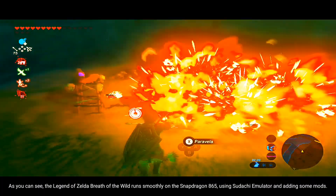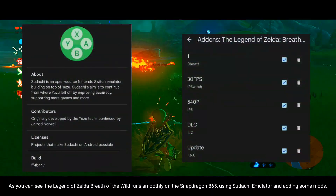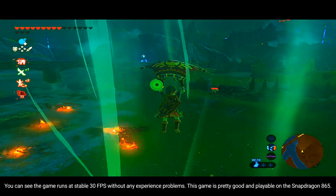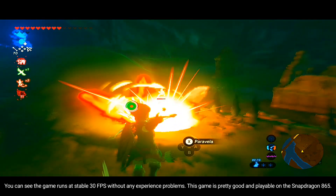As you can see, The Legend of Zelda: Breath of the Wild runs smoothly on the Snapdragon 865, using the Sudachi emulator and adding some mods. You can see the game runs at a stable 30 fps without any problems. This game is pretty good and playable on the Snapdragon 865.